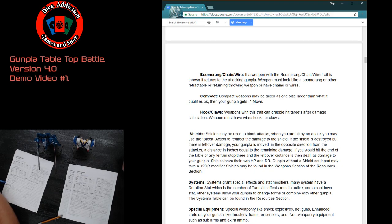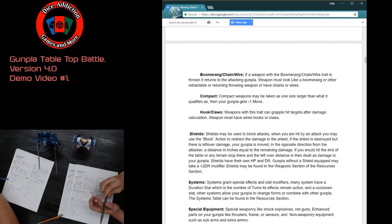A weapon with the Boomerang/Chain/Wire trait is thrown and returns to its attacking Gunpla. The weapon must visually look like a boomerang, retractable throwing weapon, or have chains or wires. Examples include the Gouf's heat rod — a wire with heated metal — or the Nu Gundam's beam whip, or the Strike Gundam's beam boomerangs.